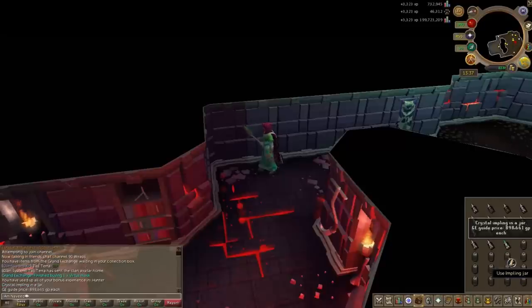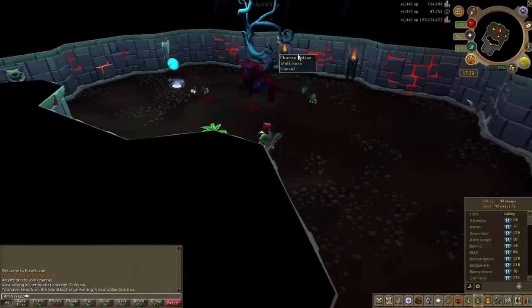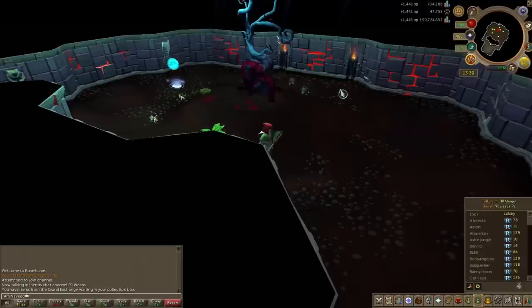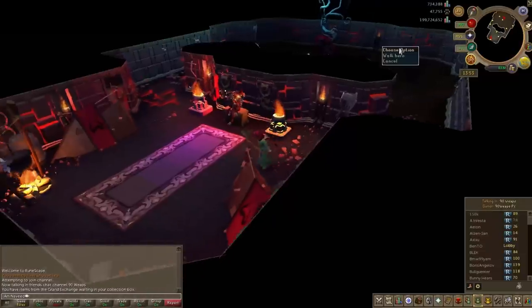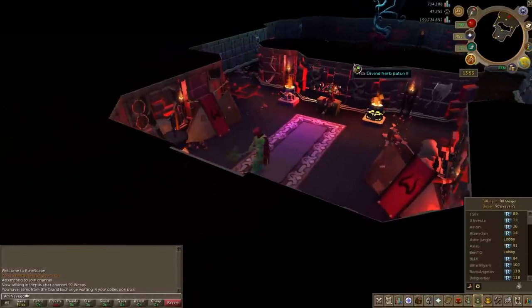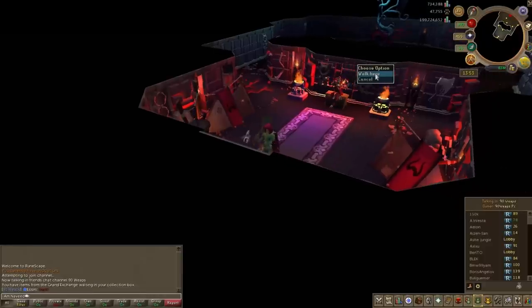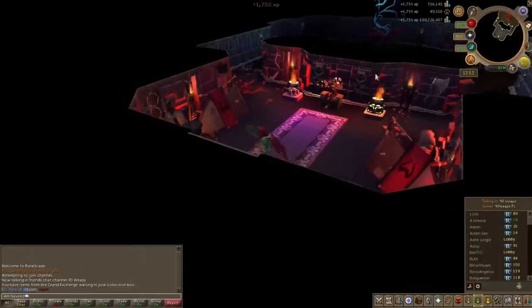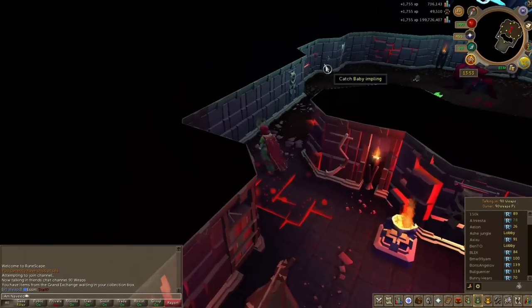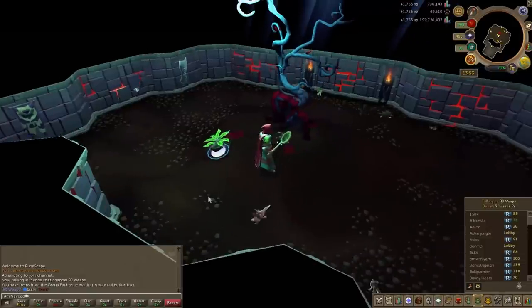A final point before I show my loot: in total I found 86 implings in three hours, which works out to about two minutes per impling. I can do one world in about 17 seconds — I log in, check the implings, decide they're not what I want, and hop to the next world. So every two minutes I'm doing about seven or eight worlds, which means it takes around seven to eight worlds before I find an impling I'm looking for.